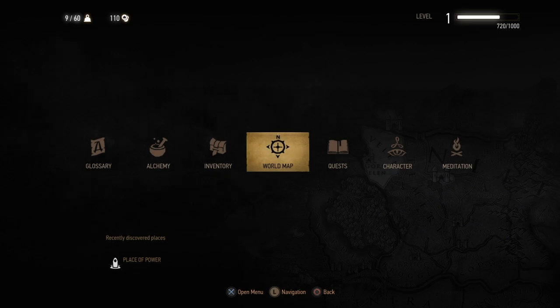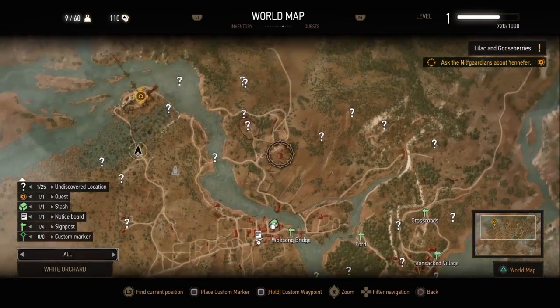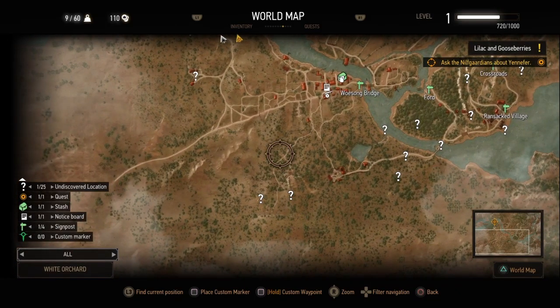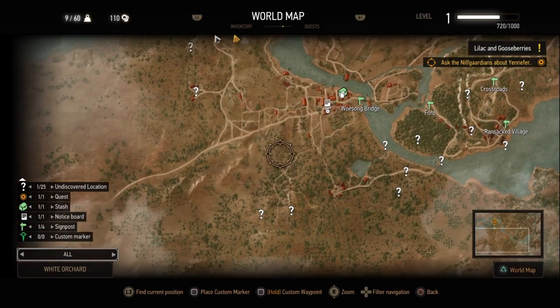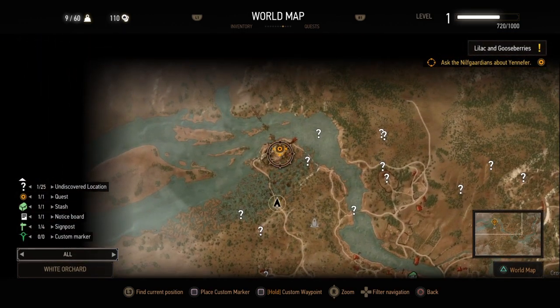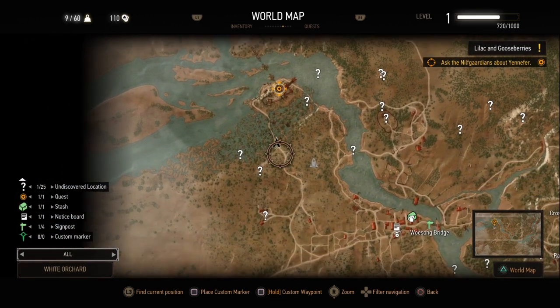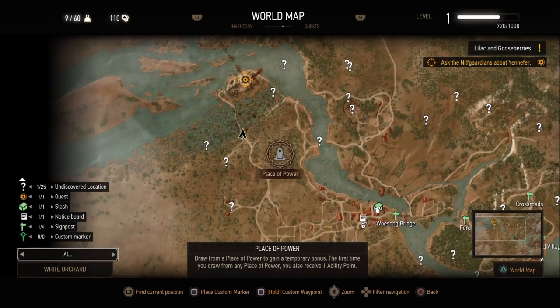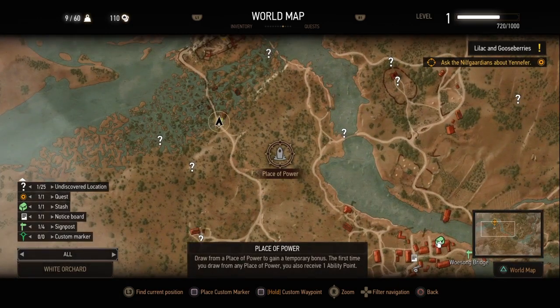Let me show you the first thing I will do. White Orchard is a pretty big area, and I'm still on the very first quest of the game, Lilac and Gooseberries. What I will do first is head over to the Nilfgaardian camp so I can speak to the general, but before I do that I will always make sure to grab this Place of Power right here.